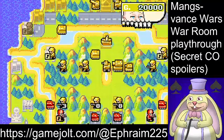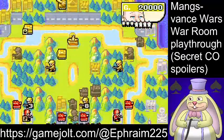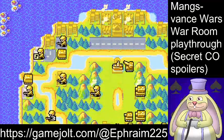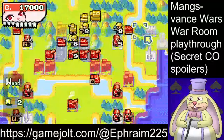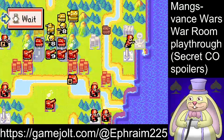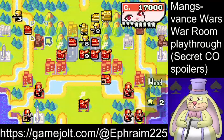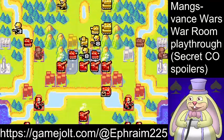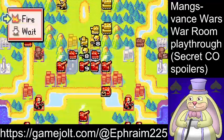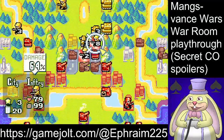He's losing money every time those infantry repair. The tank is actually in a position where if I fire with the artillery I can't build anything. And he's got a second medium tank, so this just got more interesting. The infantry actually moved off because they're no longer frozen by the glitch. That's not a problem — I can just freeze the medium tank itself. That's probably for the best anyway, because I would like him to spam more infantry.